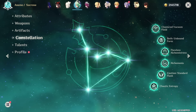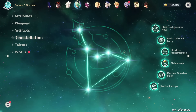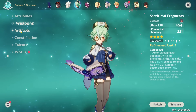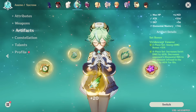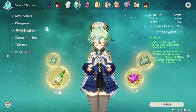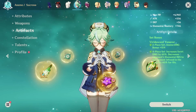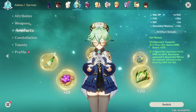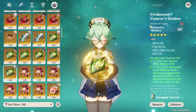Let's now go into more information on how to actually build and optimize your Sucrose. First, you really want a 4-piece Viridescent Venerer set — even early game you want to rush this set as fast as possible. Even if you have terrible stats on it, at least you'll be able to decrease the resistance of whatever you're fighting, making it the best set for her. For your stats, it's pretty straightforward: you just want Elemental Mastery on every piece — your sands, your goblet, and your circlet.